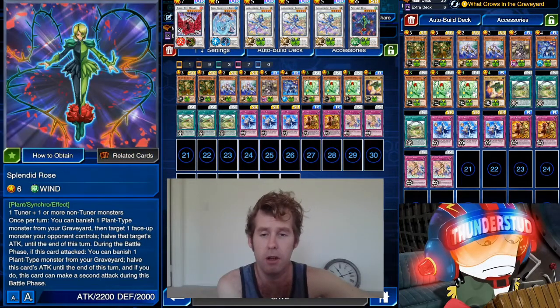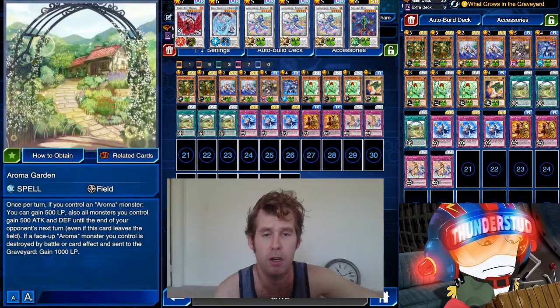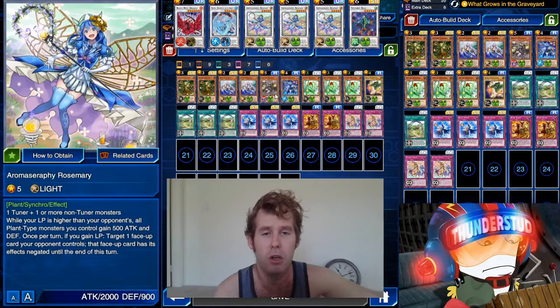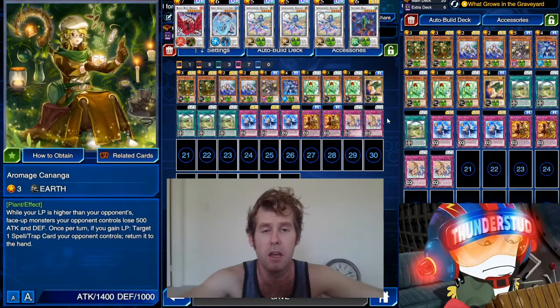We're also running Trumpeter, which gives us access to Splendid Rose. Under Aroma Garden, Splendid Rose is lethal on its own — she's 2700, then you have your direct attack which would be 1350, swing again, that's 4050 total. So she's an OTK all by herself when under Aroma Garden, as long as you have another monster to clear whatever face-down monster you're facing. It'll be clearer in the replays.